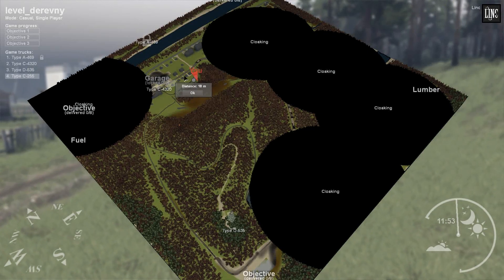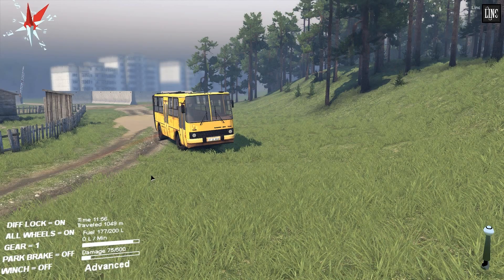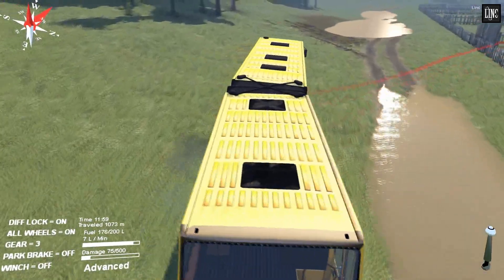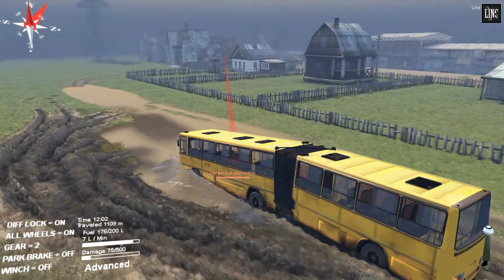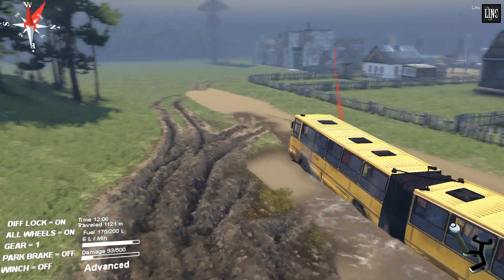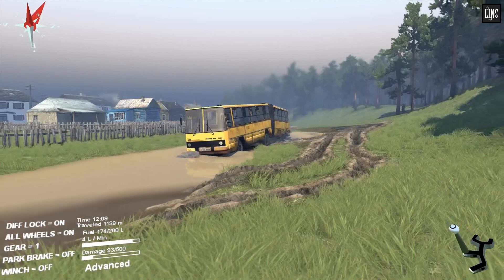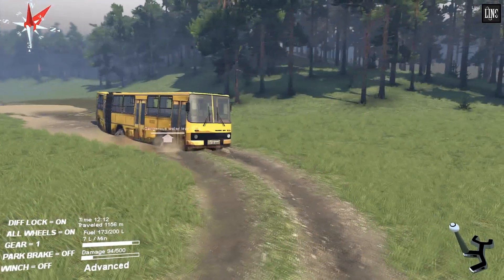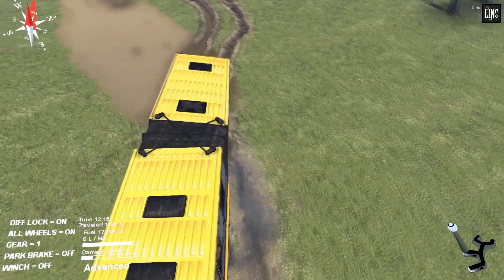Let's do another one. This is actually a river — let's see if we can uncloak this one, if there's some sort of bridge to get to the other side. It does a strange sound when it shifts up or down. Taking damage again. I guess this bus won't be very good on a hardcore off-road map, or you have to drive very slowly. It's sliding on the back.